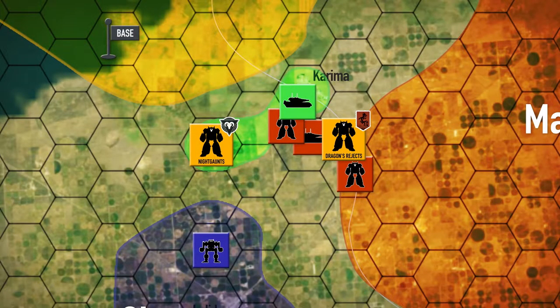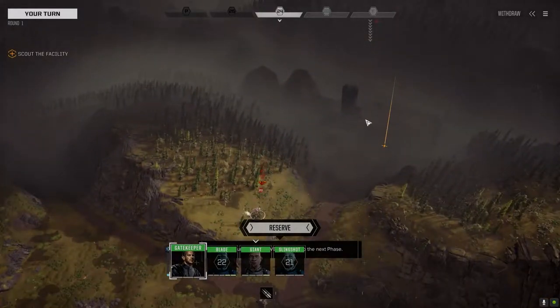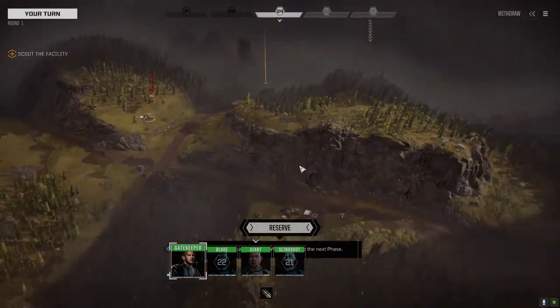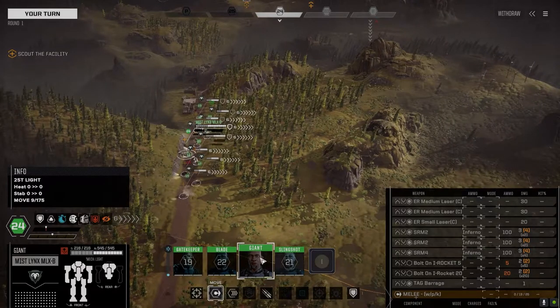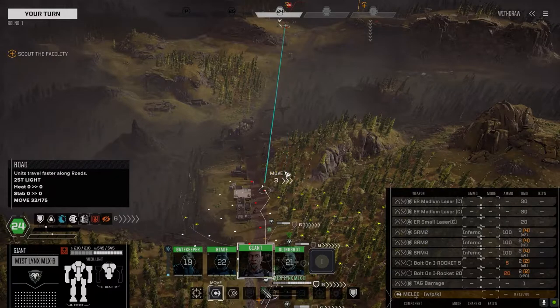Hey everybody, welcome back to the channel and another episode of the Battle for Astrakazi. We've decided rather than using the night gaunts to move over to help the dragons rejects, we're going to push south into the clan zone and hopefully take on some of their major forces down there, disrupt them and force them out of the area. Here's the rejects — we're going to push forward and take on this installation on their outer edge.